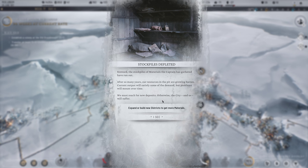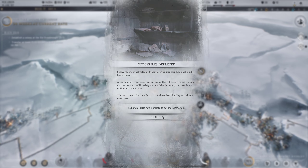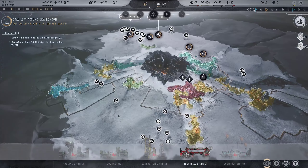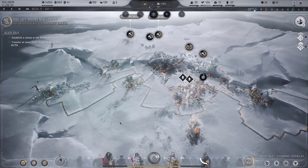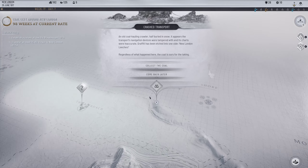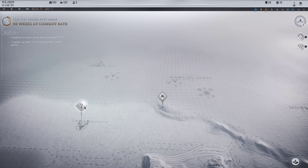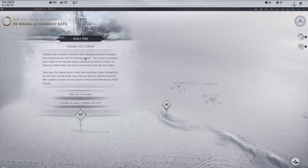Stockpiles depleted: the captain's gathered materials have run out after so many years - resources in the pit growing barren. Current output will satisfy some demand but problems will mount. We must reach a new deposit. Crashed transport could yield more coal but we'll come back later. Whale mine possible settlement: multiple pods of whales froze here being pursued by humanity. Their massive bodies are impaled by the ice - the scout commander jokes 'I've found my white whale.' No one laughs.